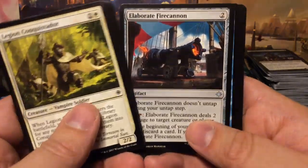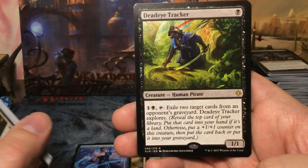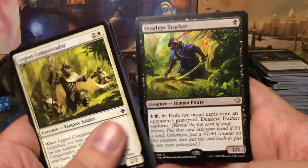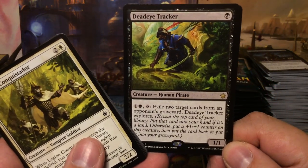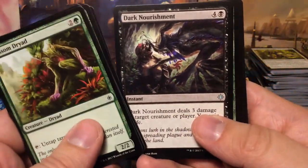Where is my mythic dinosaur? Elaborate Fire Cannon, Deep-Root Waters, Stormfleet Spy, and we have Deadeye Tracker — one mana 1/1 pirate. For two mana you tap it, exile two cards from an opponent's graveyard, and it explores. I believe this is the first pirate I've seen with explore. The explore ability has its benefits for a pirate deck if you have that guy.